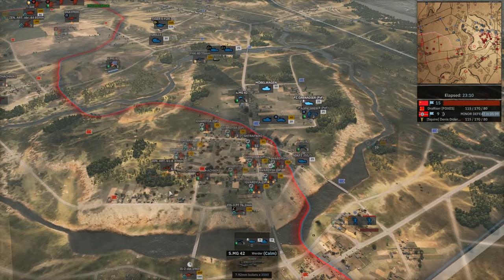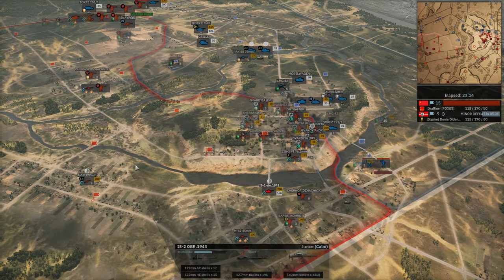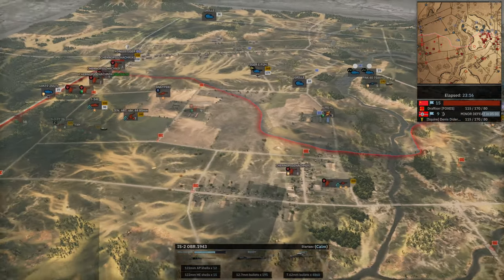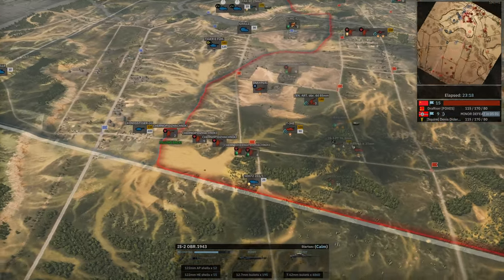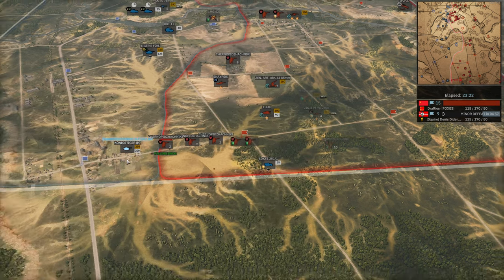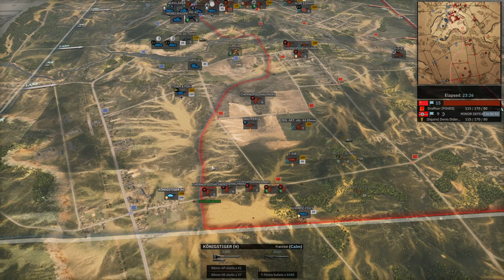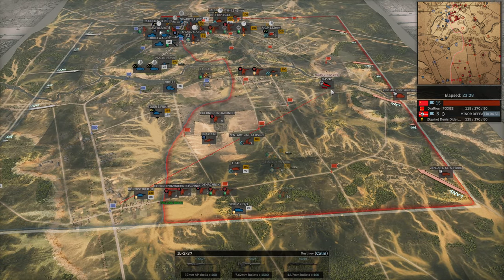Going to have to be a Panzerfrost or something that deals with that IS-2. I just don't see it happening. Tiger slowly moving forward — that's a lot of turn-of-zone there, there's no recon here — and yeah, not being quite aggressive enough with it.